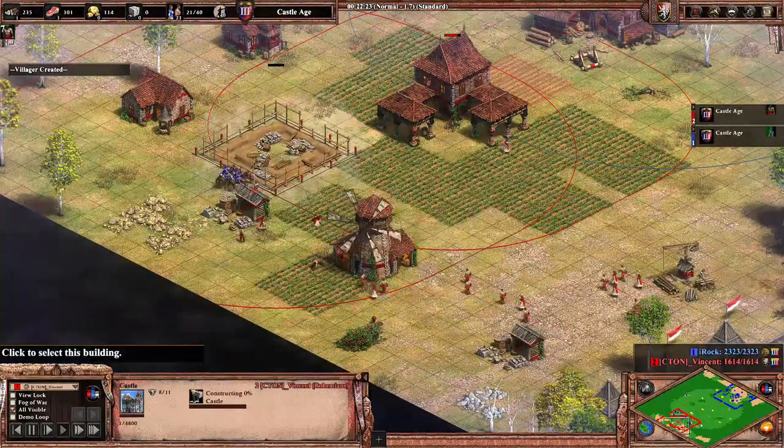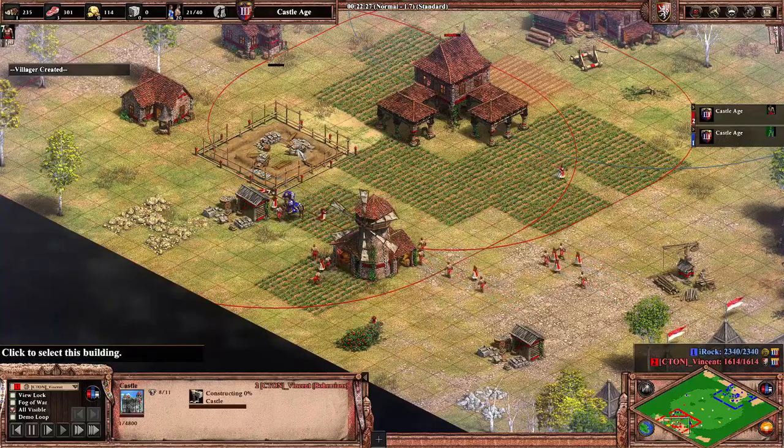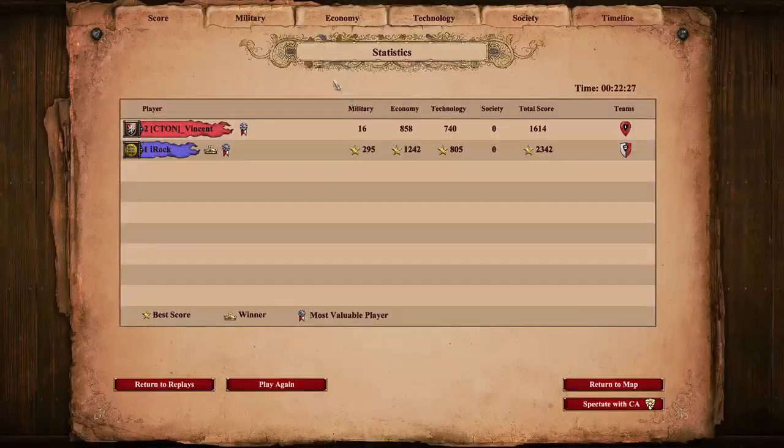Two Connex are coming forward and I find his gold. He was going to build a castle there but he sees my Connex. Will he continue? No, it's just GG. Fair enough.